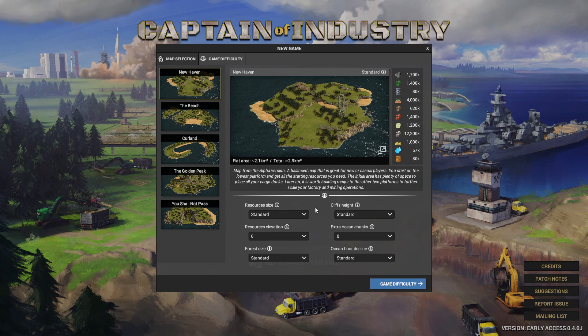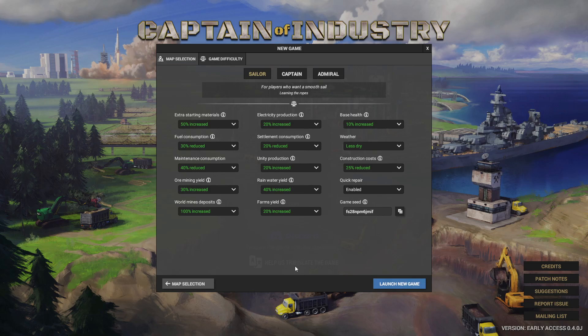We're going to leave everything standard and go to game difficulty. We're going to leave it on Sailor because I haven't played this game. On Sailor you get 50% increased starting materials, 30% reduced fuel consumption, 40% reduced maintenance consumption, 30% more mining yield, world mine deposits 100% increased, electricity production 20% increased, settler consumption 20% reduced, unity production 20% increased, rainwater yield 40% increased, farms yield 20% increased, space health 10% increased, weather is less dry, and construction costs 25% reduced. Quick repair is enabled.